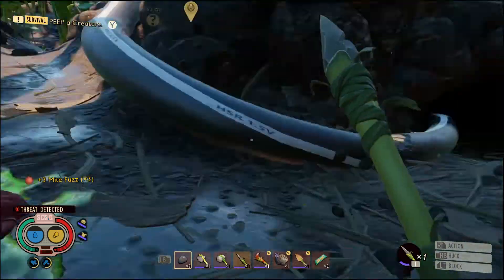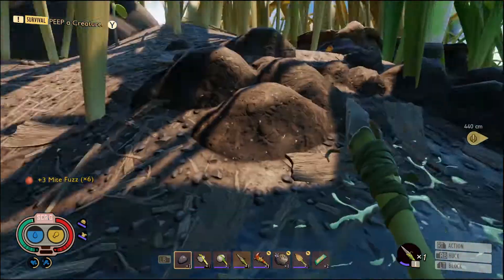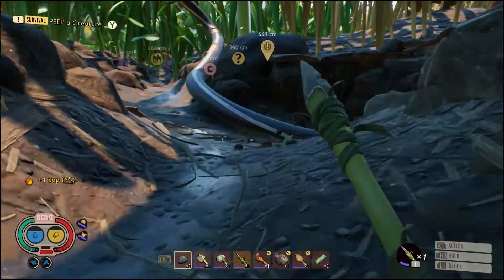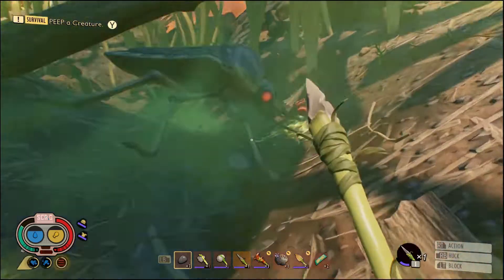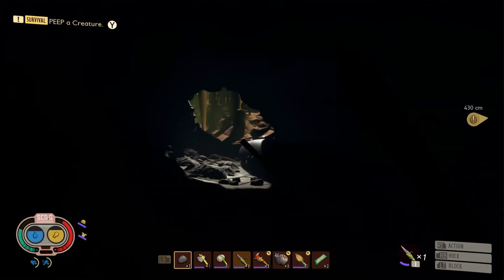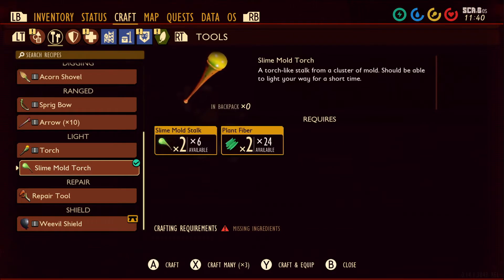There we go, we got three already. We got six already and some sap - I'll take it. What is that? That is a stink bug - I don't think I want to mess with him just yet. Oh my god, he's trying to kill me! I'm going into the hole - he can't fit down here right? I can't see down here but he can't fit - lucky me! Though it's not that lucky because I can't see a thing, so I'm gonna have to make a torch.